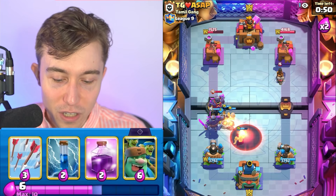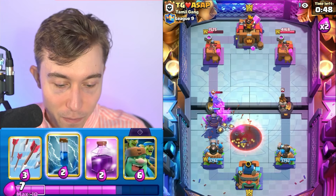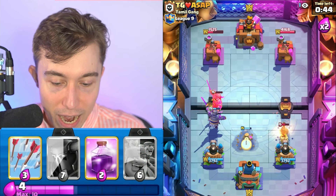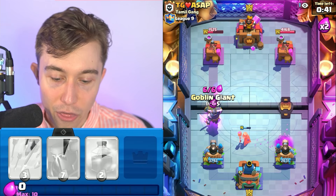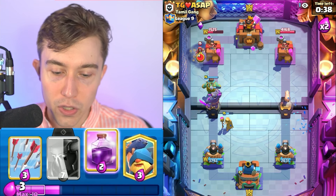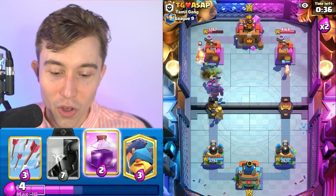I'm going to go for Guards here. Unfortunately this is looking really bad, but I'm going to be able to zap and then go in for a Mother Witch on the other side. Give me a P.E.K.K.A or give me death. We have the P.E.K.K.A still alive. We're not dead. I'm going to give our opponent death instead. He is staring death on its doorstep.